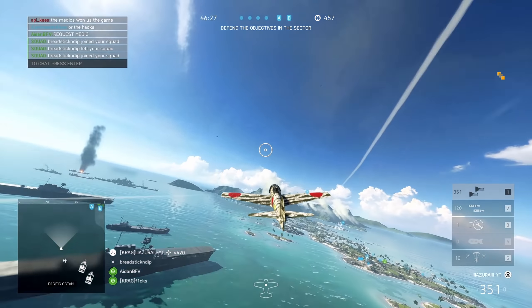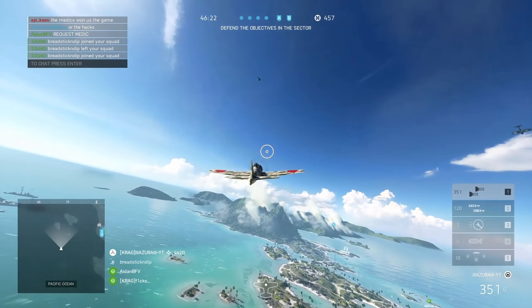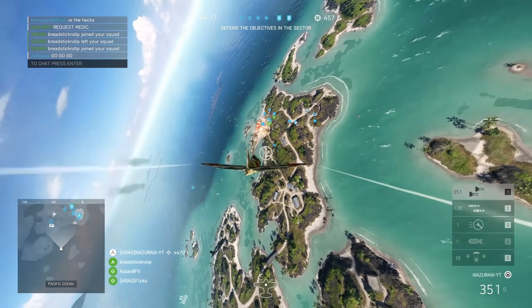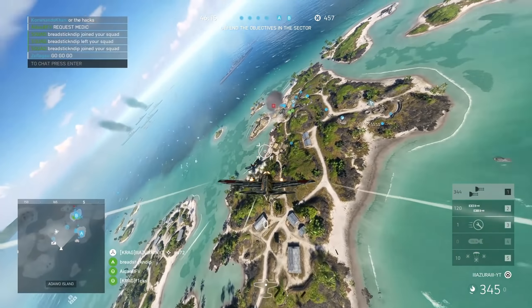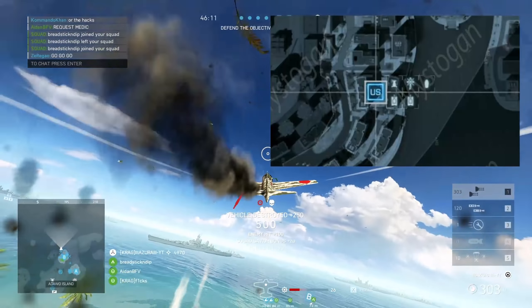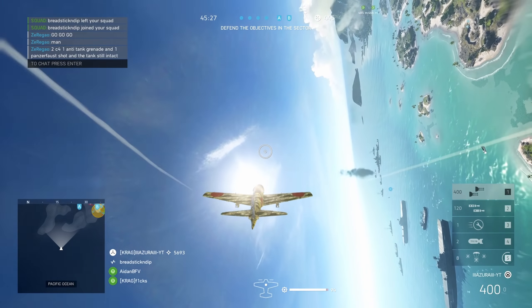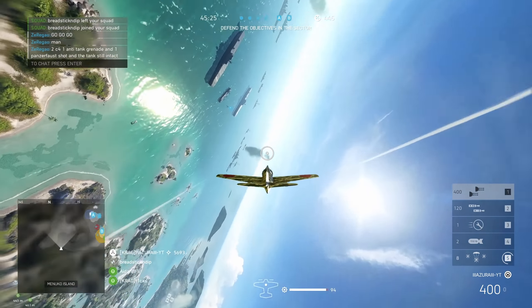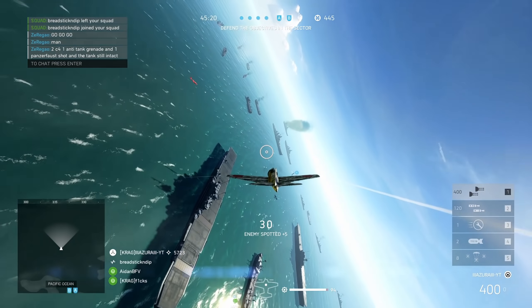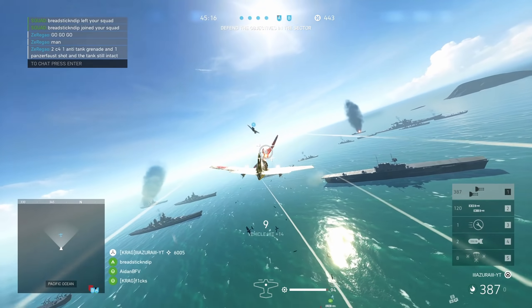How Battlefield 5 vehicle spawn works is that you can choose which vehicle to spawn only after a slot to spawn a vehicle becomes available. In Battlefield 4, for example, there are designated vehicle types for each map and they have a designated spot on the spawn screen. You can also change your loadout when the vehicle is not available yet, and this is not possible in Battlefield 5.